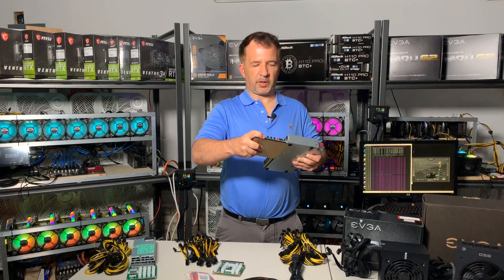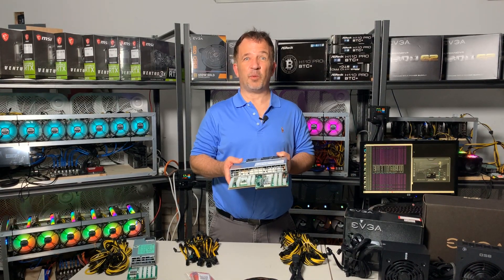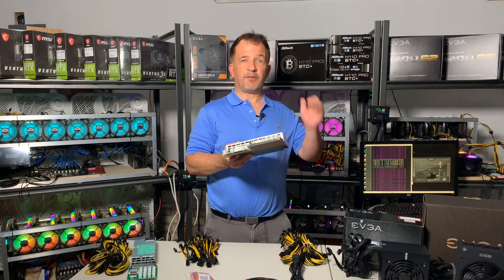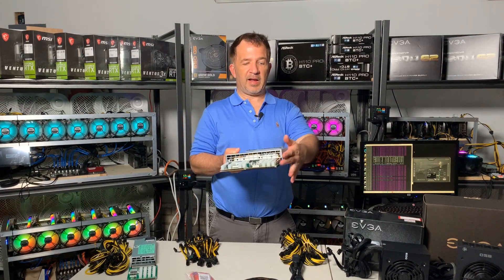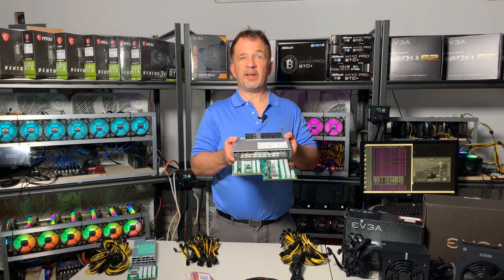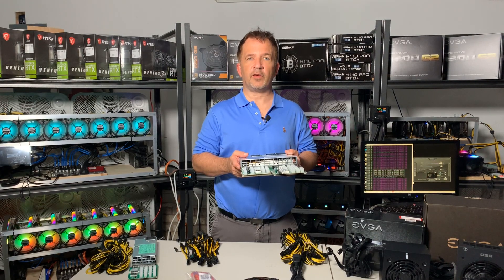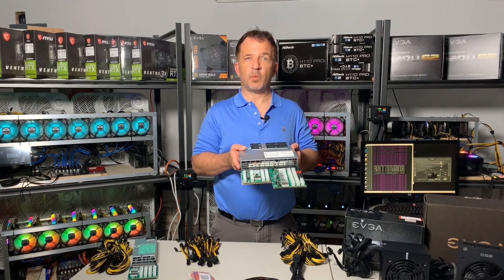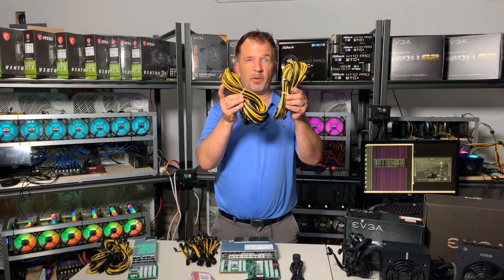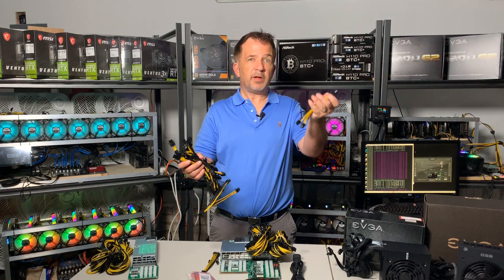They come with different breakout boards. This particular breakout board is known as the ZSX, and it will actually let you power a motherboard too. If you buy it as a complete kit from Parallel Miner it comes with cables for Molex, motherboard, and even a remote switch. Plugging in both breakout boards gives you over 30 PCIe ports — fantastic when you have a lot of cards. They also come with plenty of cables and built-in splitters, so you don't need to buy extras separately. I get these units from Parallel Miner and we are an affiliate with them — link in the description.